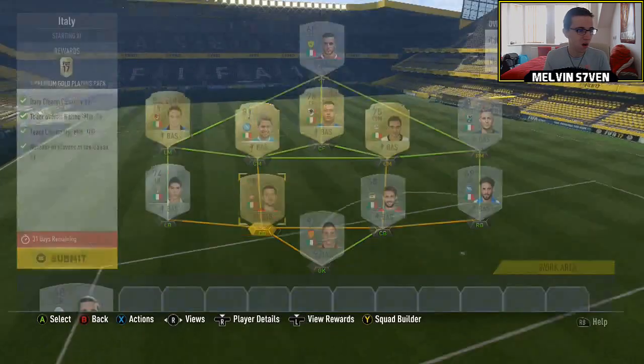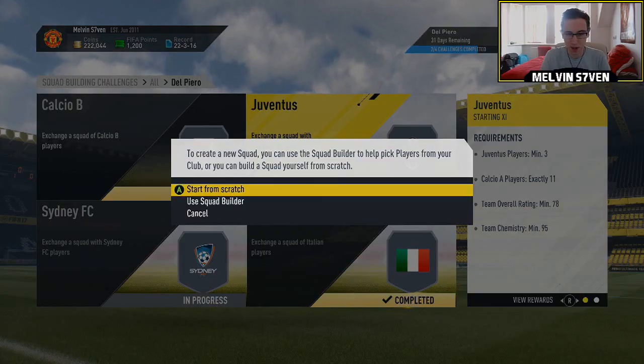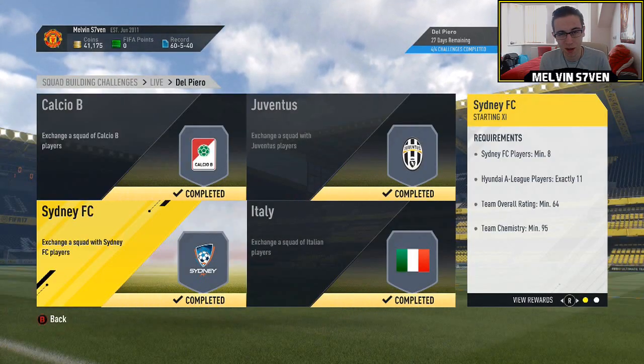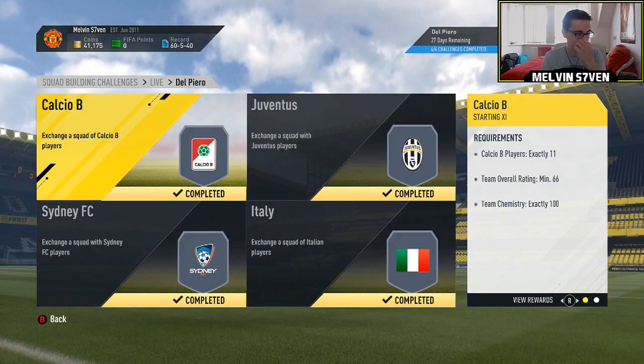The Del Piero ones are very, very easy — you just need a Calcio B team. Players were getting price fixed but they are dropping now, so if you do it towards the end it'll be really, really cheap. You also get some decent packs from it. You need a Juventus team that needs three Juventus players; the rest can be Serie A. That's extremely cheap as well.